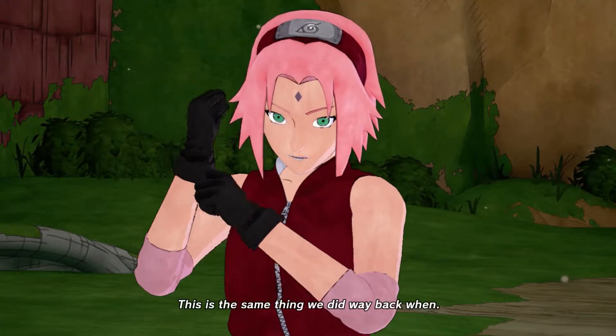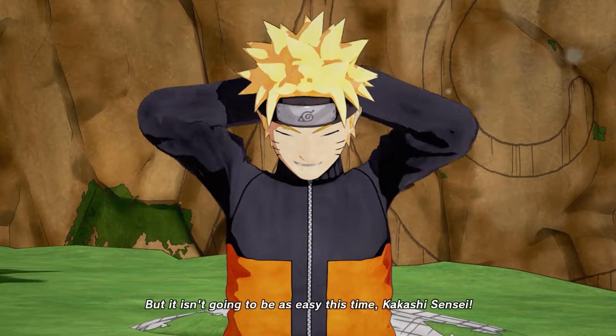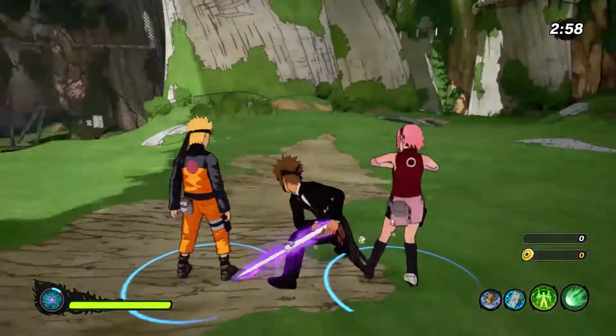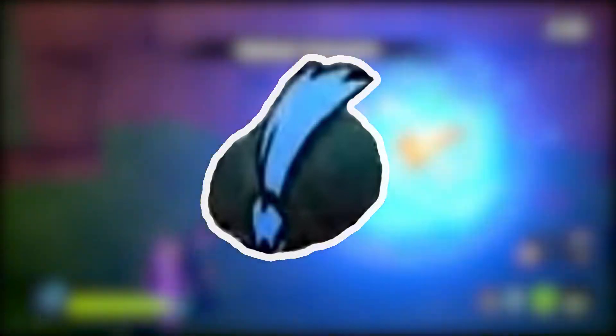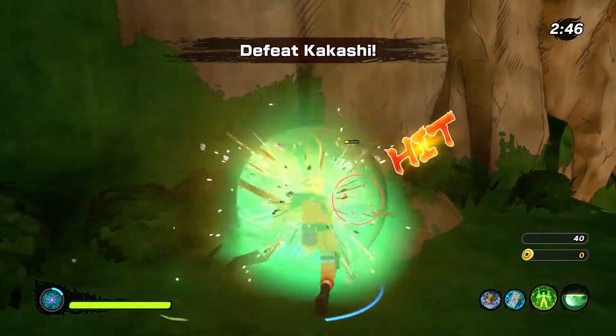The way to unlock it is you have to talk to people around the village. Normally they will have a red exclamation mark on their head, which will show on the screen, indicating that's a story mission. You go to them, speak to them, and accept their VR mission. Go do that VR mission, come back, and they'll have a blue exclamation mark on their head indicating that you have completed it, and then they'll give you a second VR mission once you've talked to them again.